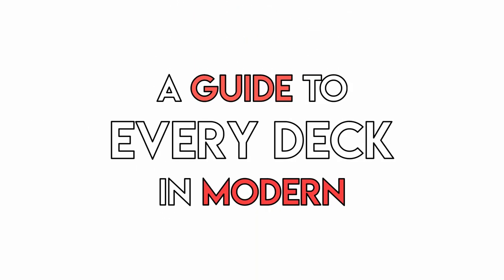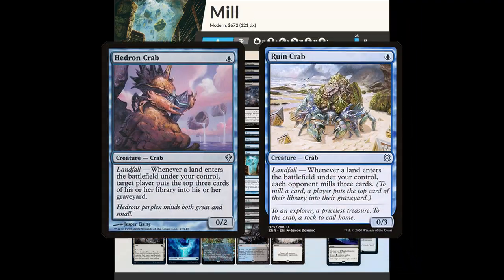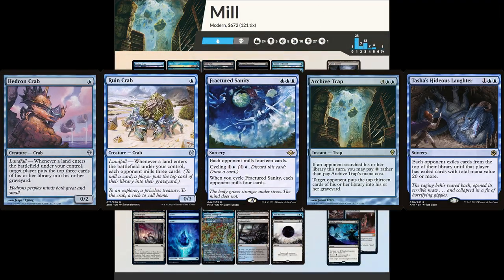Welcome to a guide to every deck in Modern. Today we're looking at Mill. Mill is a kind of control deck that wins by milling out the opponent. It primarily does this with Hedron and Ruin Crabs, Fractured Sanity, Archive Trap, and Tasha's Hideous Laughter.